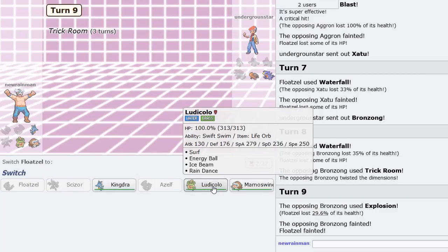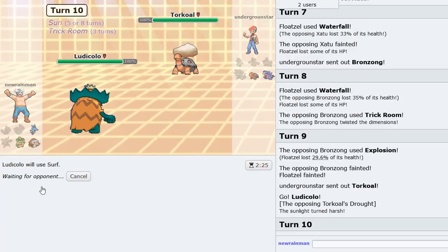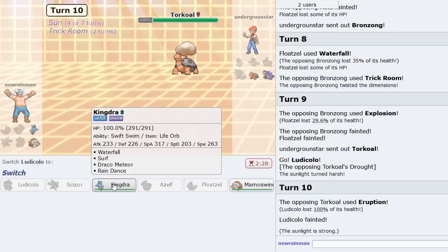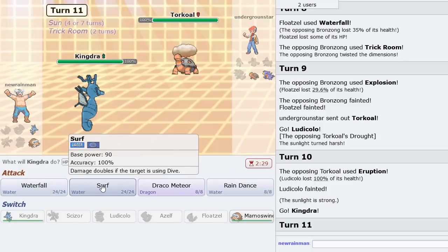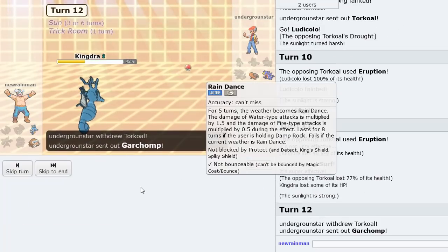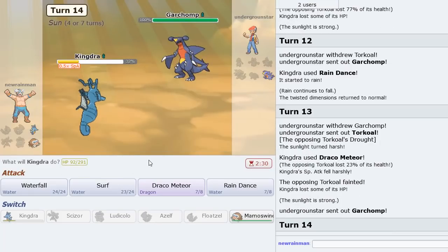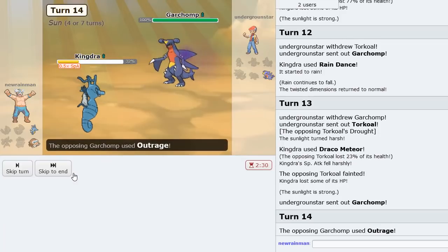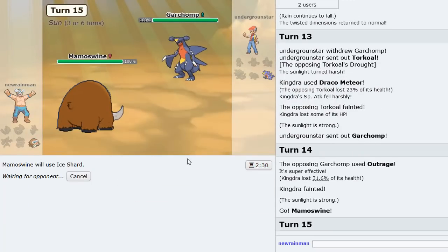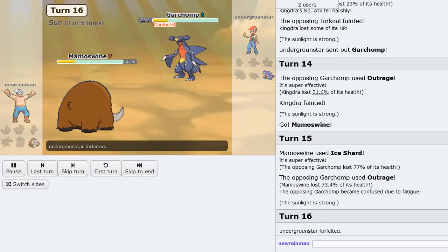We go Ludicolo because he's going to Eruption. We Surf here then go into Kingdra — we're 4x resistant which is great. We definitely Surf here. I think we win this game because all we do now is Rain Dance on the last turn. He switches but we have Ice Shard. He Outrages — he should be locked in by Scarf. We Ice Shard here. Does he knock me out? Outrage. And we win with another Ice Shard — GG. Good game once again.